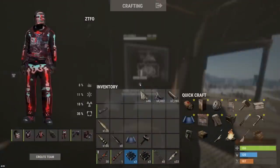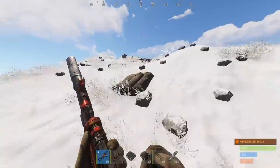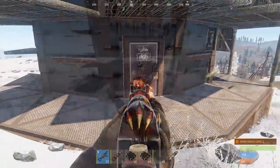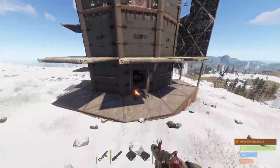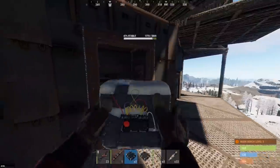Oh my god, that's not a sheet metal door - I'm an idiot, that's armored. All right, so we're going to be using C4 and finish it out with explosive ammo. I don't know how I confused that for a sheet door. Drop boxes right off the bat and we've got a double armored door, let's hurry this up.